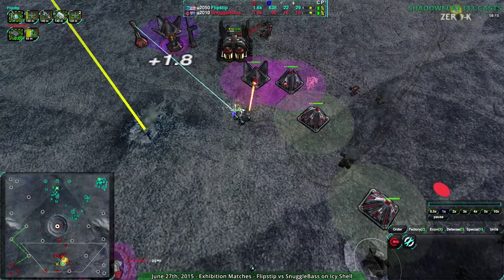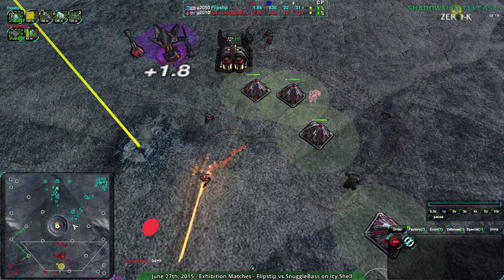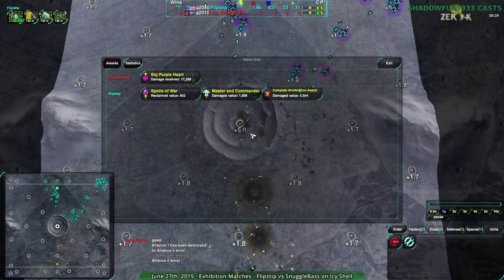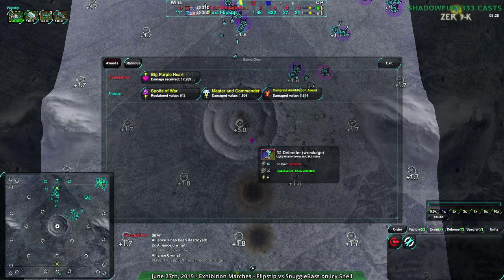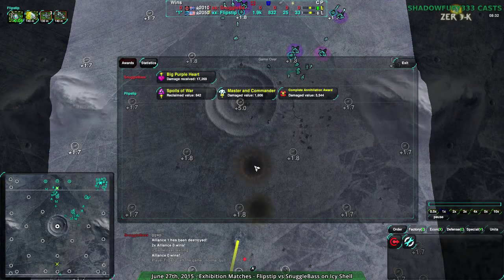Snuggle Base is not going for the Geo Plant themselves, despite the fact that they started right next to it. Snuggle Base decides they can't win this — their initial rush didn't work — and throws in the towel. So that is a game. They played another game immediately after this, which was on Badlands. That's going to be the next game we're going to watch. Stay tuned — it'll be up in just a moment.